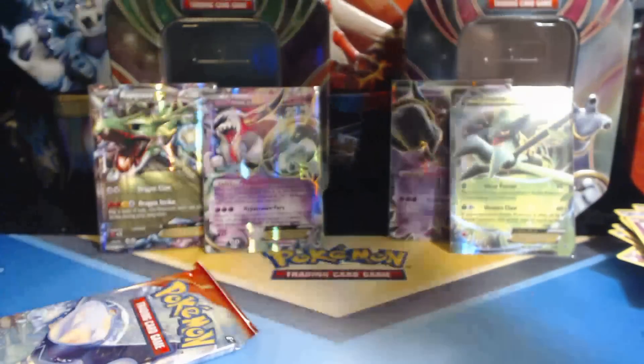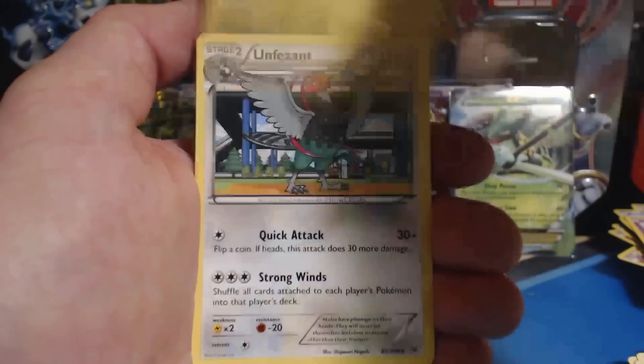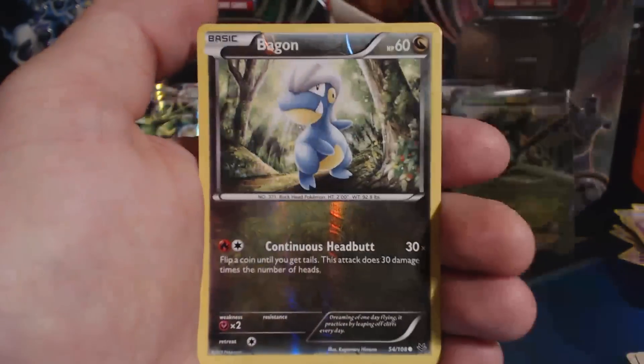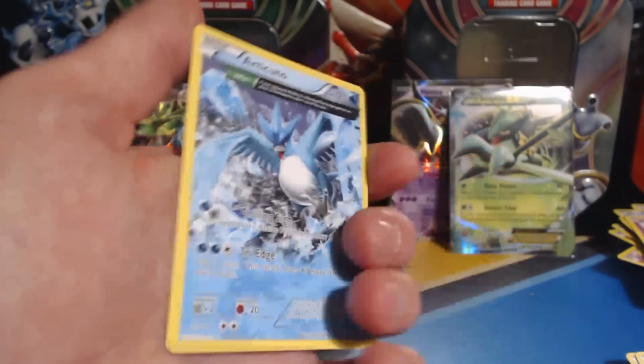Roaring Skies, baby — let's do it! Swablu, Bagon, Exeggcute, Fletchling, Pikachu, Unfezant, Electrode, Manectric, Bagon Reverse Holographic, and an Articuno Ancient Trait Rare card. Very nice.